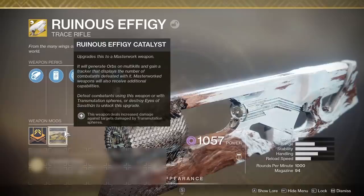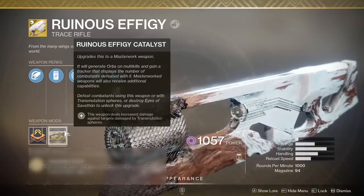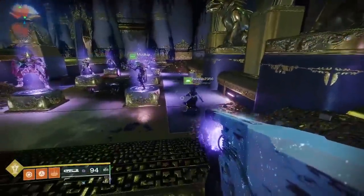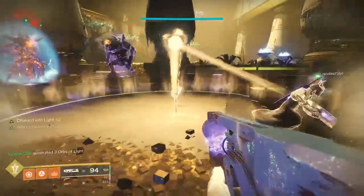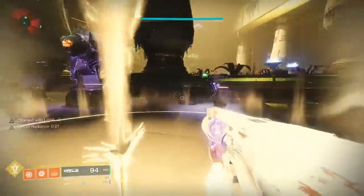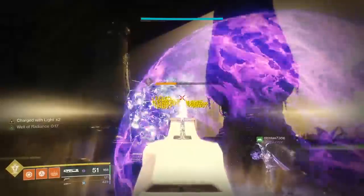Now that we have the exotic catalyst, let's read it: this weapon deals increased damage against targets damaged by transmutation spheres. We did our math on the fly and figured out that the exotic catalyst will give you a 30% damage buff to any enemy who is being damaged by a void orb. Nick is going to give us a demonstration — your partner collects a void orb, comes over, and does damage. That is a lot of damage.